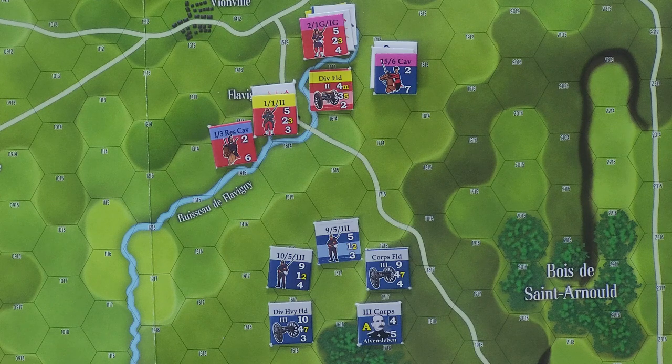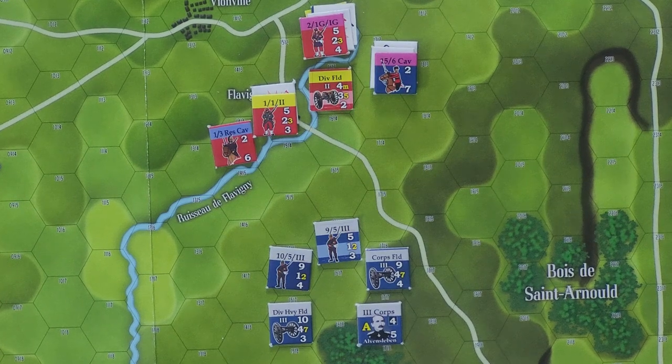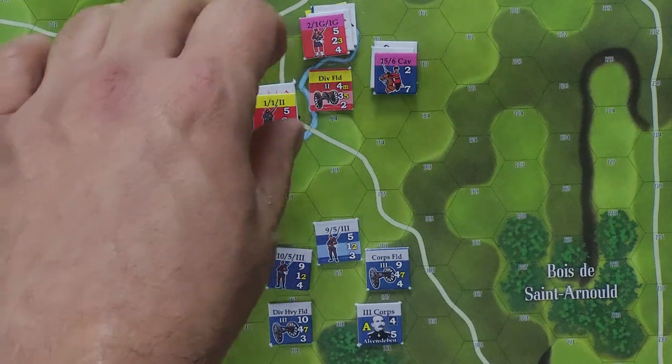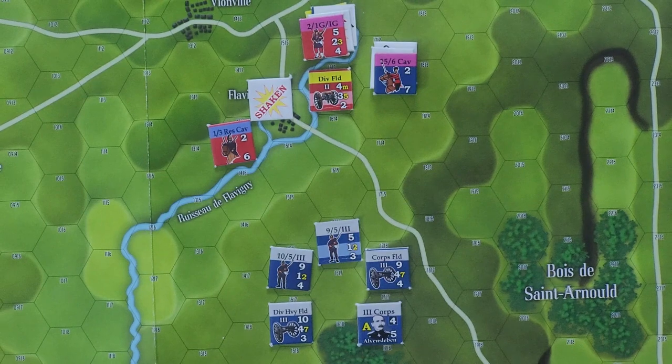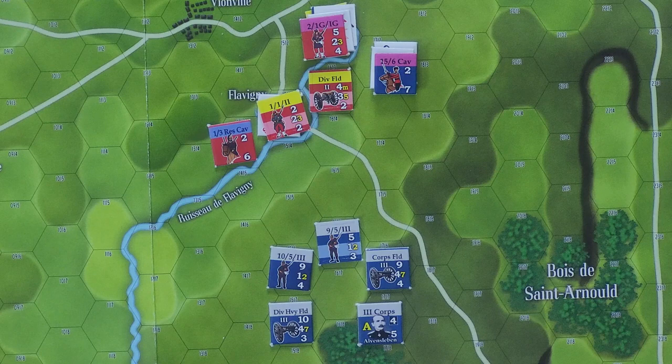He's going to fire on Flavigny again and use the same eight column. This time he rolls a five, which in the eight column is a morale test. Now this unit has to take a morale test and he's already shaken. Pierre grabs his dice and he rolls a ten, which is a morale failure. So the unit must now reply in a shaken result, but since it's already shaken, that becomes a step reduction. So they get flipped over to their reduced side.